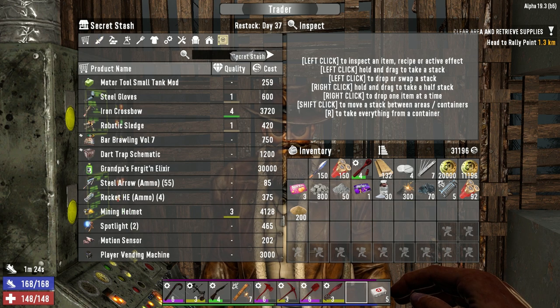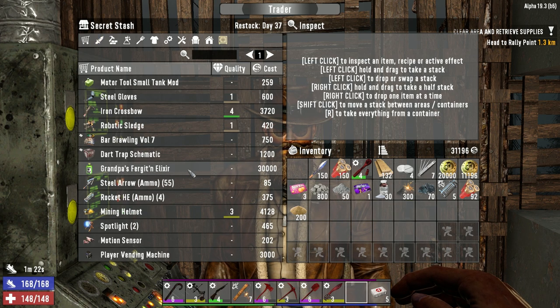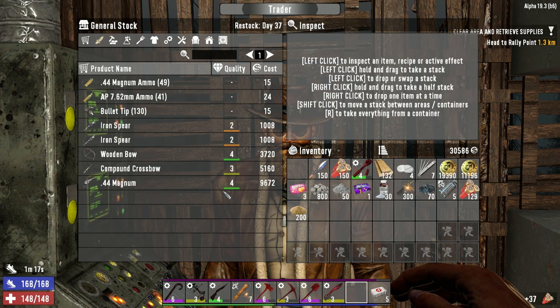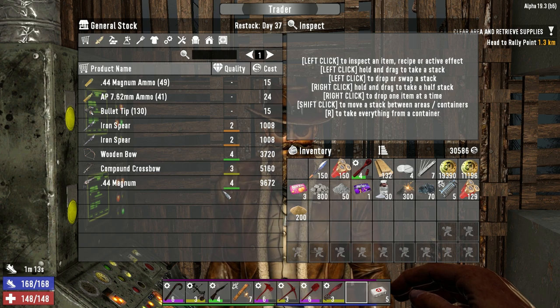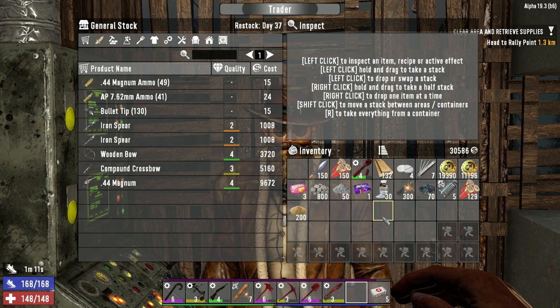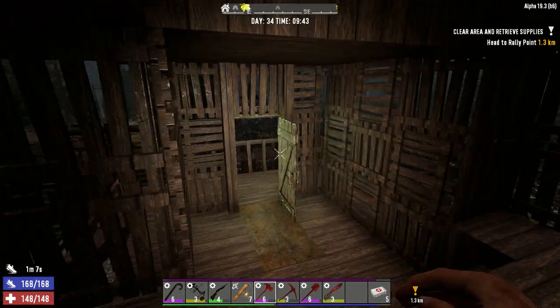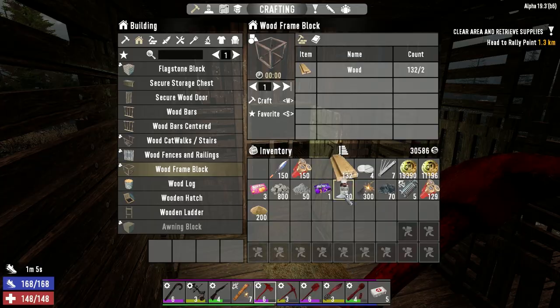Oh, we wanted to buy the shotgun rounds — where is it? Did we buy them yet? No, we didn't. Here we go — buy those. I should start stocking up on AP762, but not really worried about it right now. I'm feeling pretty good now with the ammo and stuff. Well thank you very much.